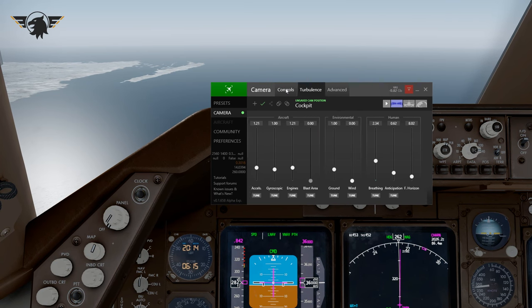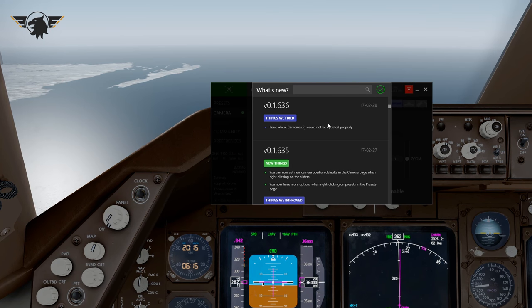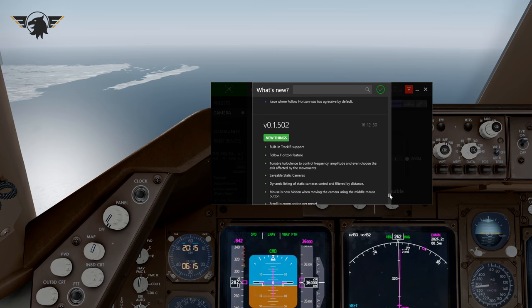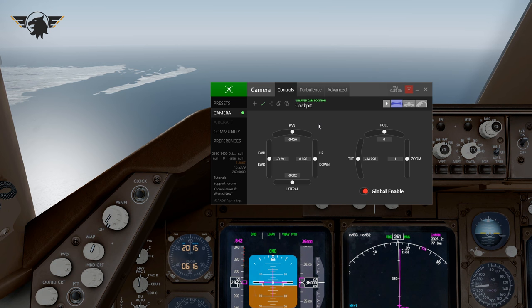That covers all the current features available in Chase Plane. There's a roadmap on the AVSIM forum — which they use as their support forum — covering what's going to happen past alpha into beta and public release. Within the client you can click on Known Issues and there's a full changelog of everything they've done all the way back to when it was released in December last year.